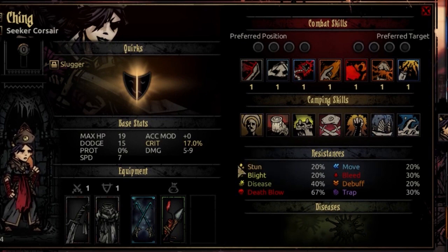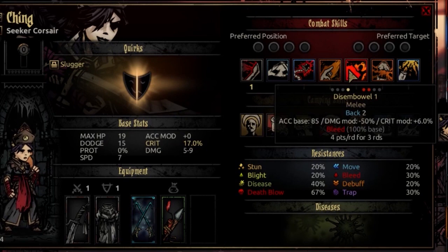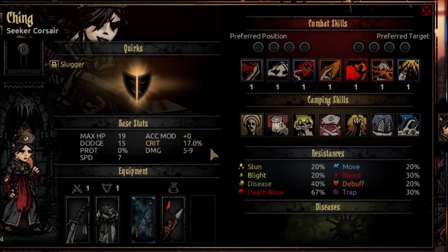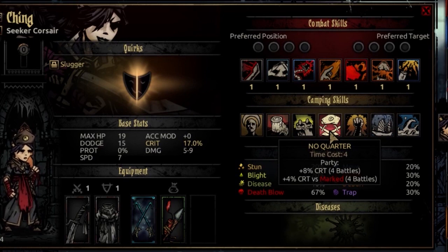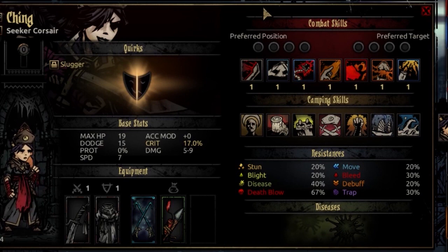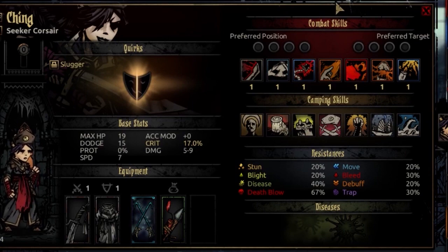Her crit effect buffs her dodge whenever she gets a crit. If you've set up the No Quarter camp bonus and are using 1000 Cuts and Disembowel — which each have bonus crit modifiers — combined with her base crit going up to 9, you're getting a massive number of crits, and every time you do, you gain bonus dodge. She's a formidable frontliner, just not in the conventional way. Like a dodge-stacked Highwayman — minus the riposte — she'll slowly chop down the enemy and be the last woman standing.